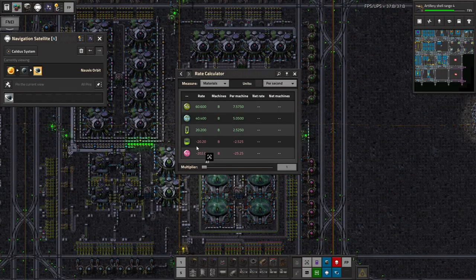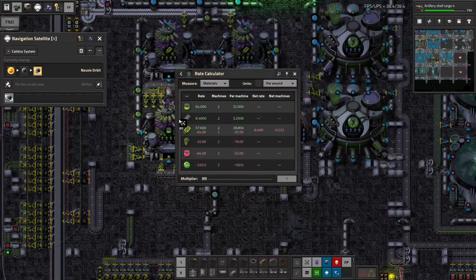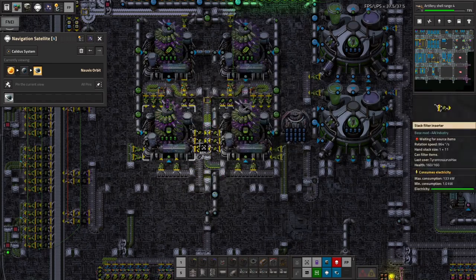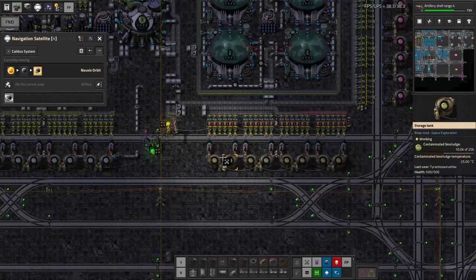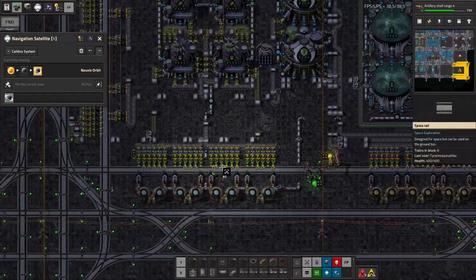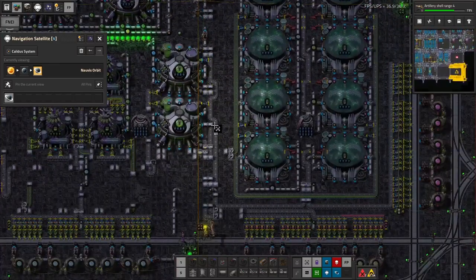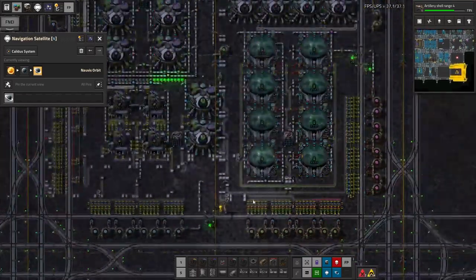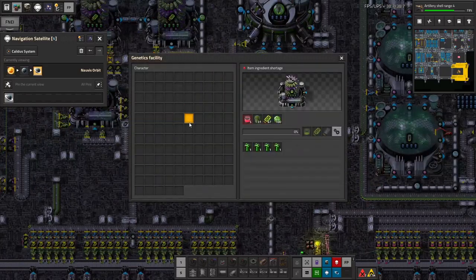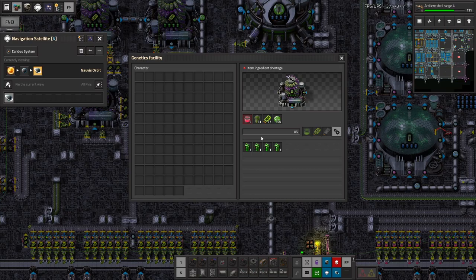This belt is often backed up. We're only consuming 20.2 per second here, and this is straight up bottlenecked on the belt. It would be a little bit difficult to find somewhere to output those into the train network here. We could do it down here, but this block is already so ramped. I think I would rather just have a couple of these.